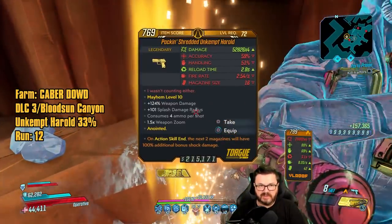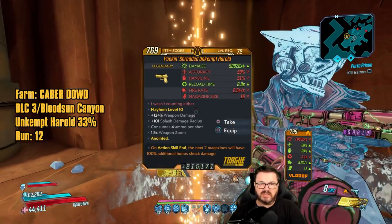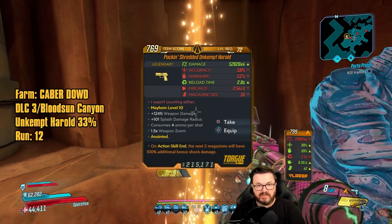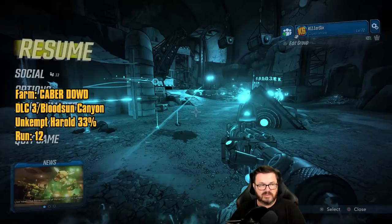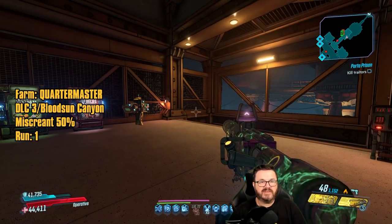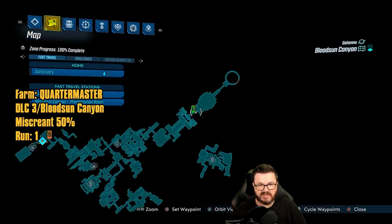Finally: the Unkempt Herald, Pack and Shredded. The times three version is the better option — the times four doesn't give you extra projectiles but does consume more ammo per shot. That's why you want times three and not times four.